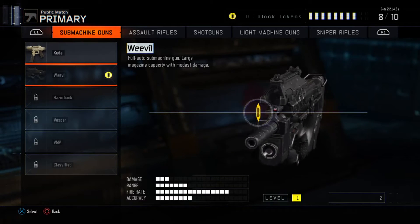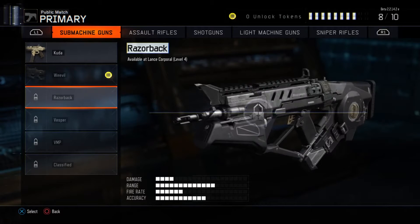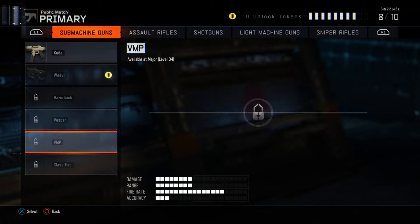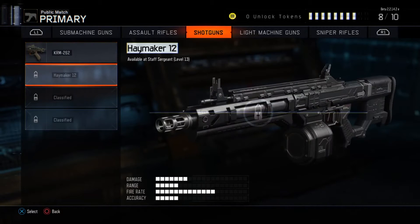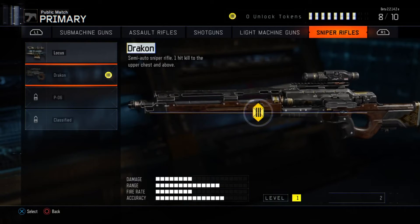It looks like in the future all the guns use higher calibers. The XR2 is obviously a bullpup 7.62 rifle, and the last one is classified. This looks more like a P90 — not sure, this one actually looks like a real-world gun that's been tested. Got a lot of futuristic looking guns here. The Drakon — kinda looks like a Dragunov.